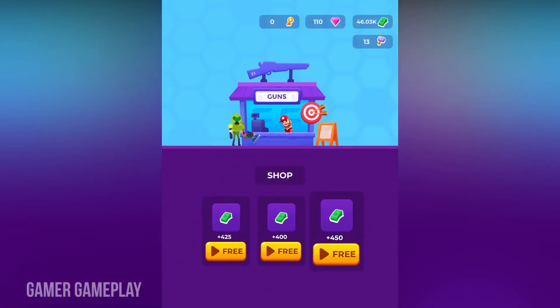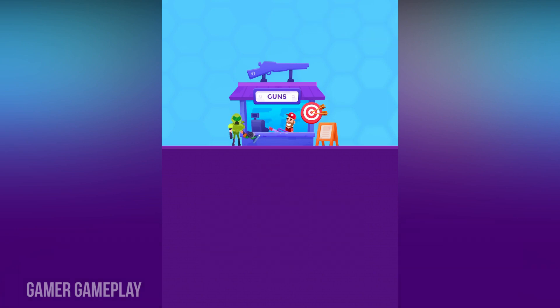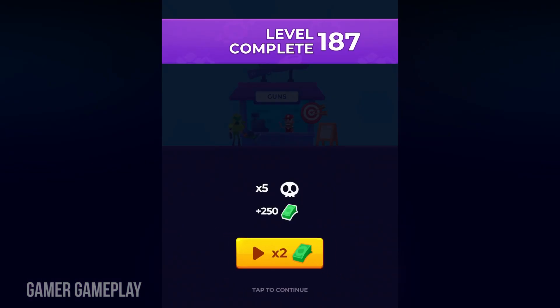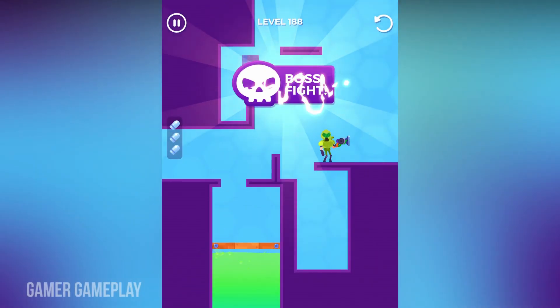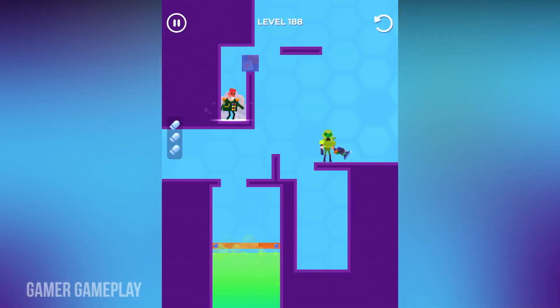The next level is completed. The gun shop is unlocked, but I am not unlocking anything because there are no guns — only money is there. This time I am going to go for the boss fight. There are only three steps to kill this boss.